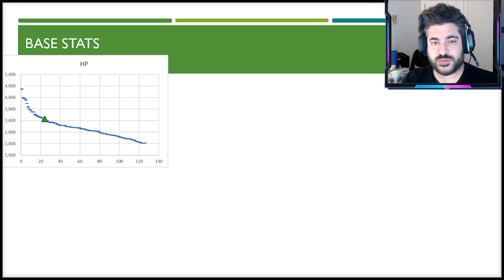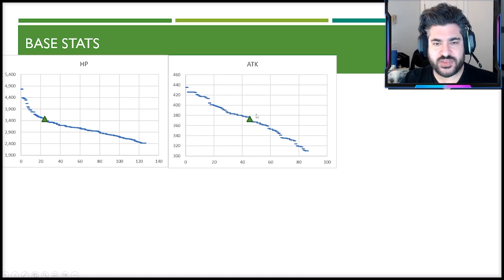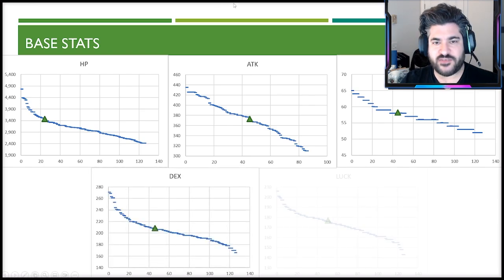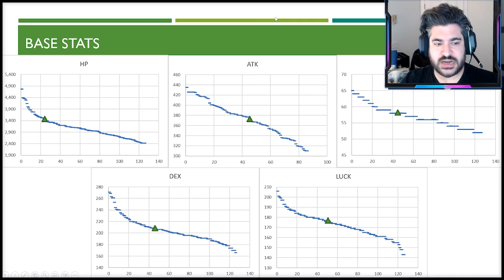Looking at base stats, as a standard damage dealer she has relatively decent HP, so things will scale nicely. Attack is middle of the pack but doesn't hurt her ending attack stat — she has buffs and passives that help, and vision cards lend themselves to boosting her attack as well. Agility comes in at 58, just slightly above average, making her a decently fast unit. Dexterity and luck are both a little above average.